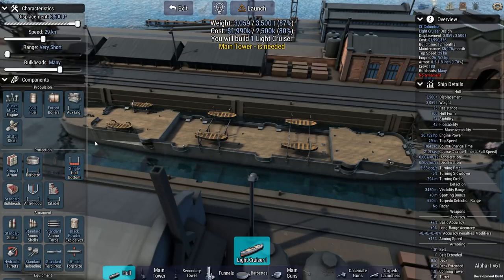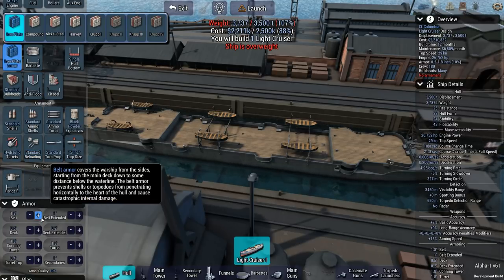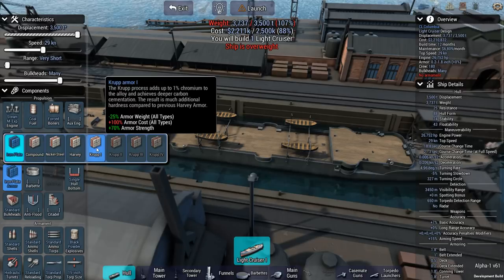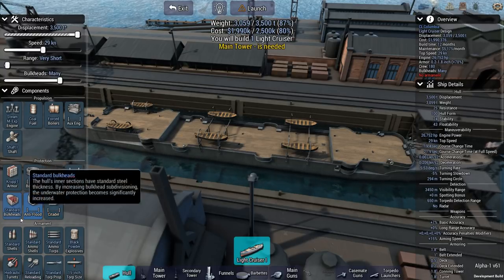In terms of our armor, we'll go with Krupp. It'll save us a ton of weight, get us back within weight range, and still within cost range. We were sporting iron plate armor with almost two inches of belt armor and two inches of conning tower armor, but iron plate armor is incredibly heavy and not super effective. We're going to upgrade to Krupp armor — it's 70% stronger and 25% lighter, though it costs a bit more. Interestingly, because we need less of it, it actually drops our total cost.